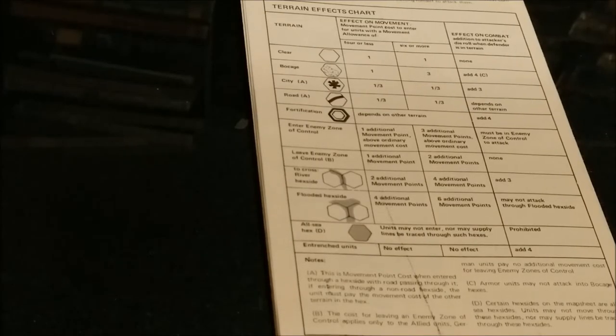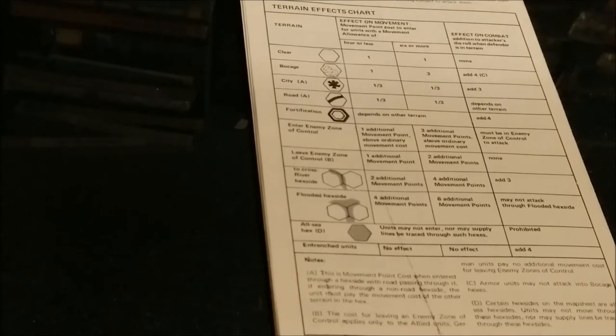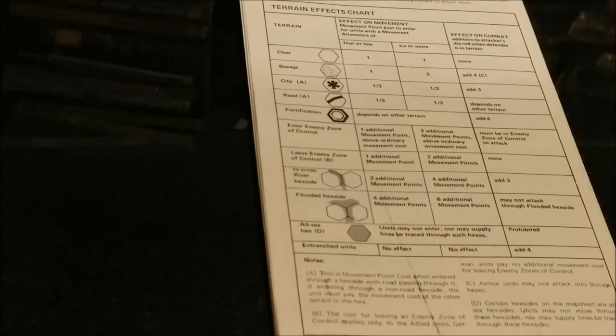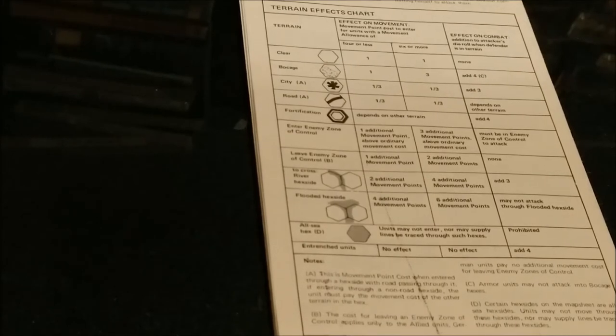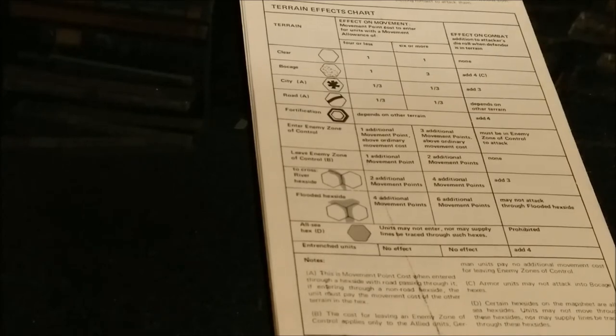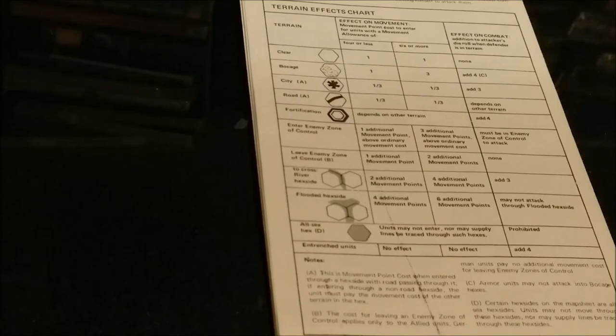This game uses a fairly standard terrain effects chart. On the left it lists the different types of terrain; in the middle there's the effect on movement. There is a different cost for units with a movement allowance of four or less versus six or more, indicating foot-type units and motor or mechanized units. On the right are the effects on combat.